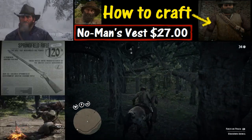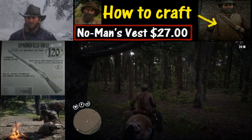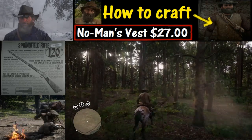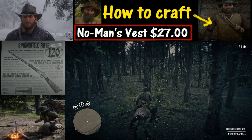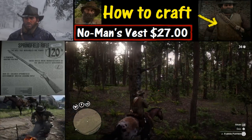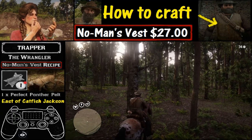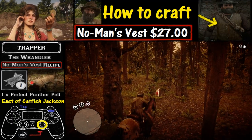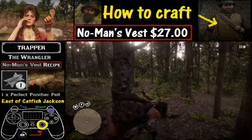For the weapon of choice there are a couple of options. I generally prefer the Springfield Rifle, but you can also get the job done with improved arrows as we'll take a look at here. I would also highly recommend using Deadeye when dealing with this Panther, as it comes at you pretty quickly.